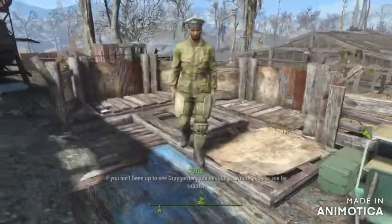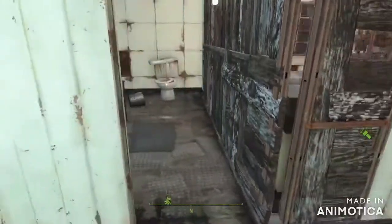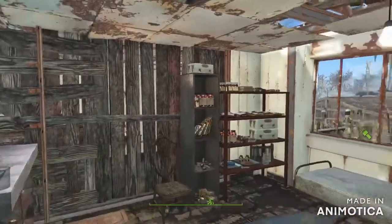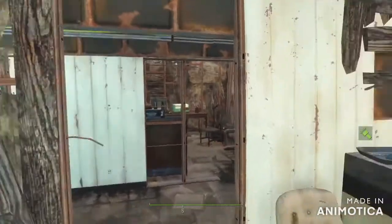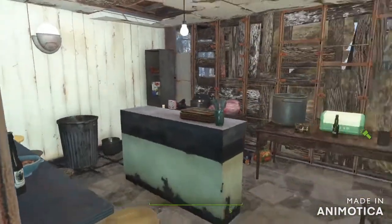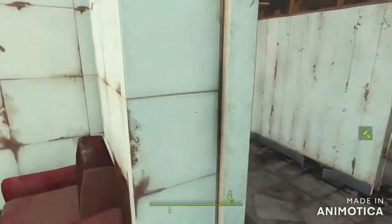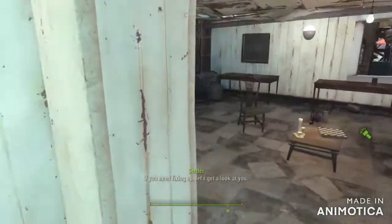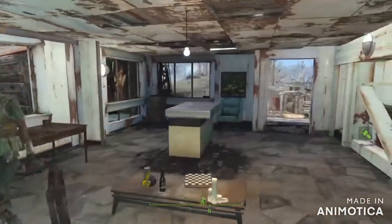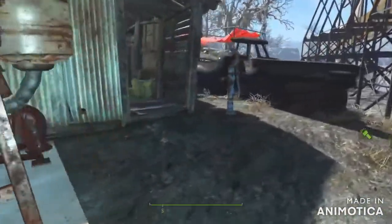If you ain't been up to see Grey Garden, you should go — the whole place is run by robots. There's a couple of beds. Normally there's a doctor on duty there. Then we have my bar — he's not on duty either, they're embarrassing me by not being in their places. That's a pretty decent enough bar. This room here I've actually changed — I've turned it into a library, put a few bookshelves in there. And a general store — it could do some more decoration.